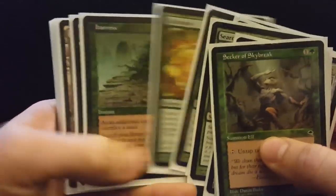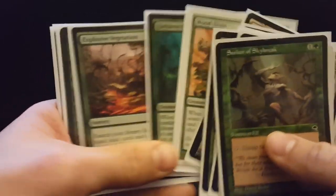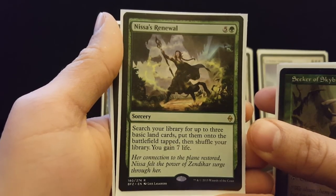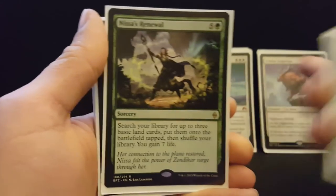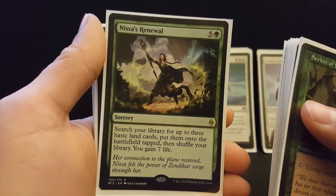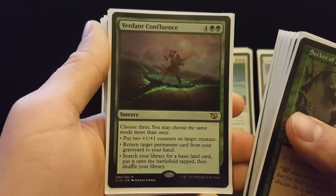Here we've got the basic ramp package. Blighted Woodland is a new one — just a little icing on the cake to have a land be a ramp spell. We're going to have ETB creatures here so we can blink them later. Nissa's Renewal is a really powerful ramp spell because it gives you seven life, which helps you survive taking that turn off to ramp. The life gain is good in Selvala when doing things like Felidar Sovereign and dealing with the aggro player. On turn four I tap Selvala, make a couple mana, tap my four lands, and boom — Nissa's Renewal.